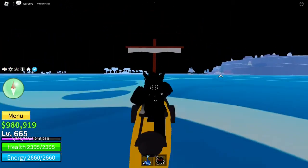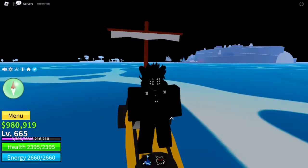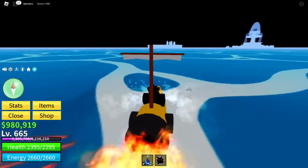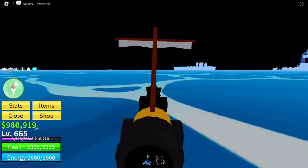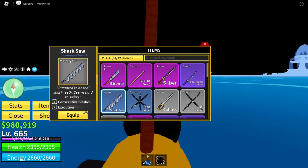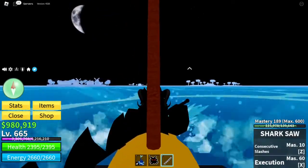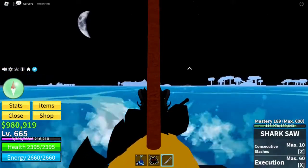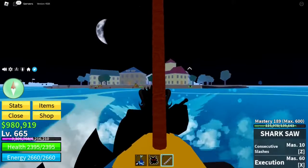I suggest maining Sword or a Fighting Style. The best ones I've found for grinding Haki experience is Electro, which you can get at Sky Island from the Mad Scientist on one of the rocks in the ocean. It costs 500,000 — which seems like a lot, but the further you get, the more money you'll make. I also suggest getting the Shark Saw sword, because it has two moves that both multi-hit.